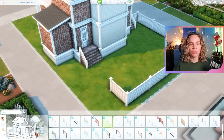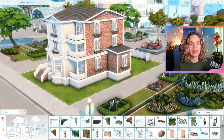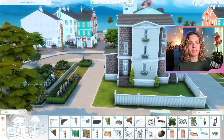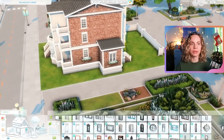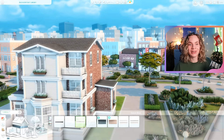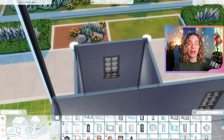This apartment complex ends up having six units total, and also has shared laundry. We have some shared areas as well — a nice shared backyard with a swimming pool, a grill, and some tables and chairs. We have a couple of laundry machines on the ground floor, and a few on the top floor as well.